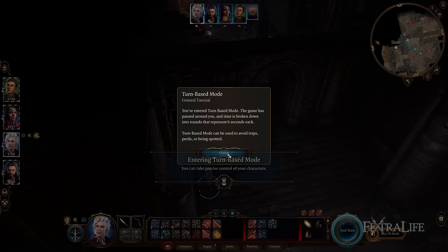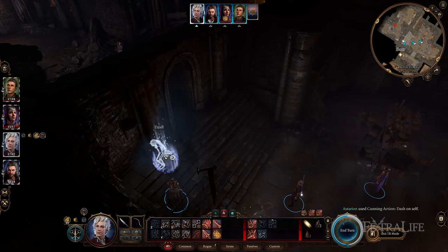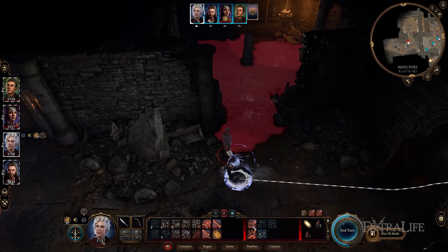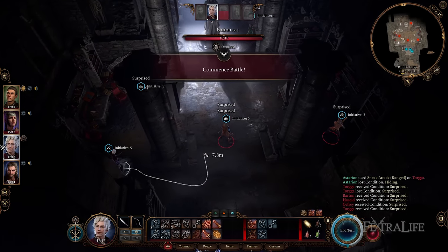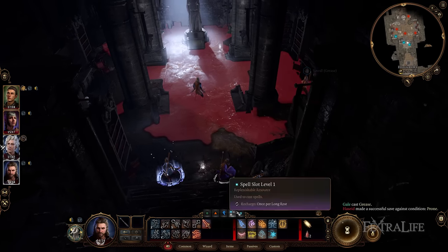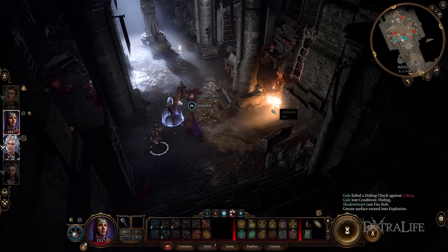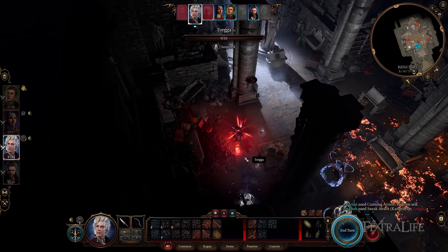You can use the turn-based mode button on the bottom right next to the skill bar to basically freeze time and allow you to set up ambushes more precisely. It lets you maneuver and position each character simultaneously without the enemy moving. This is great for precise ambushes or sneaking through areas with a lot of patrolling guards. Ambushes are a great way, particularly on balanced or higher difficulty, to take difficult fights and make them a lot easier.